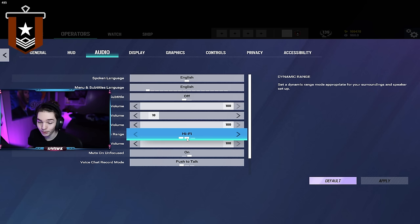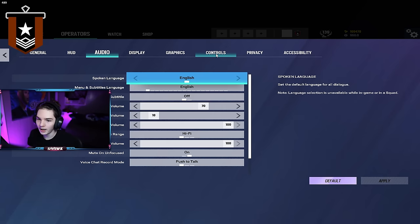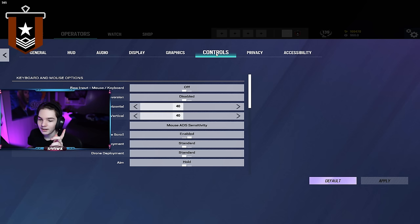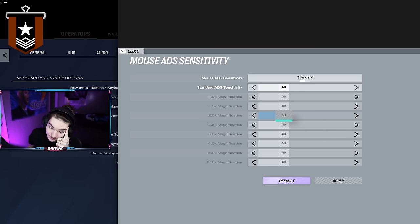He's playing on Hi-Fi; I play Night Mode. His master volume is a lot higher — I'm going to turn that down just for my ears. And then this is the big thing: he's playing on 40-40 sensitivity. I haven't even looked at the mouse ADS sensitivity yet — it's just defaulted on 50.